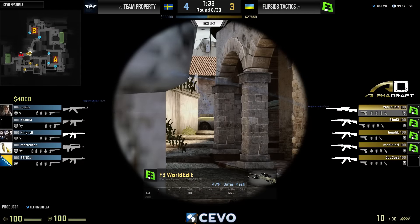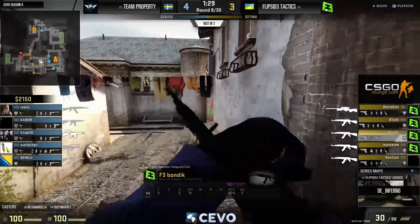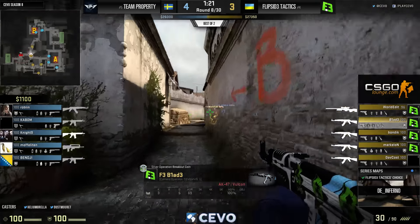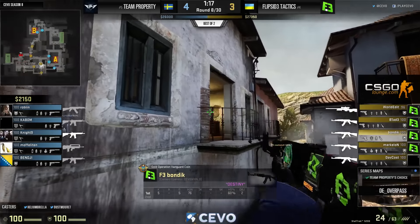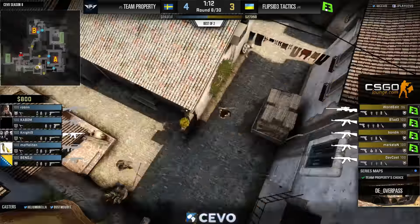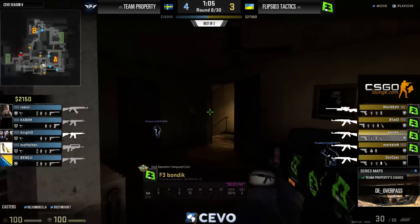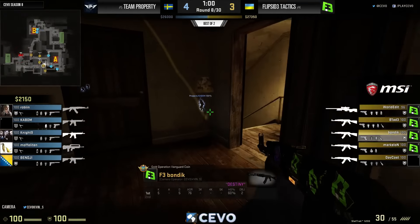World Edit will have his first crack at the OP on the T side, staging up at banana looking for pushes. We've seen Property get pretty aggressive early in the half — he's just trying to see if he can catch someone. Now that no one is getting aggressive, he'll slowly work himself up, pretty much by himself. Blade is in the area; the rest just working apartments control — your bread-and-butter default from Flip Side Tactics.